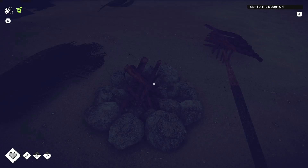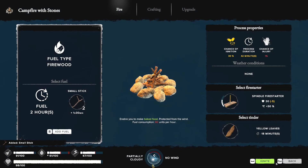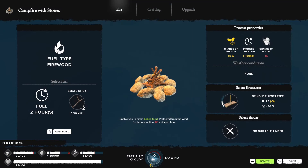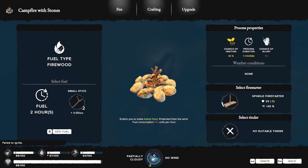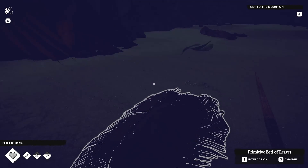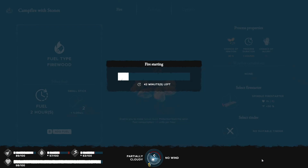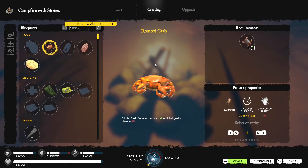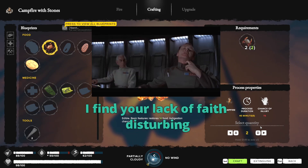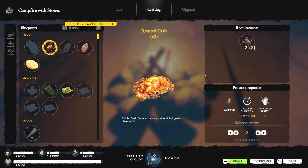No fuel, no tinder — sheesh, we're in trouble. I can use yellow leaves but I need better sources of tinder. Multiple failed fire attempts — lost tinder each time. Torches are found under melee weapons — are you kidding me? Okay, let me make a torch and explore the back of the cave. It's a shame we can't leave things to cook — I have faith the devs will change the game so we don't have to sit here while things cook.